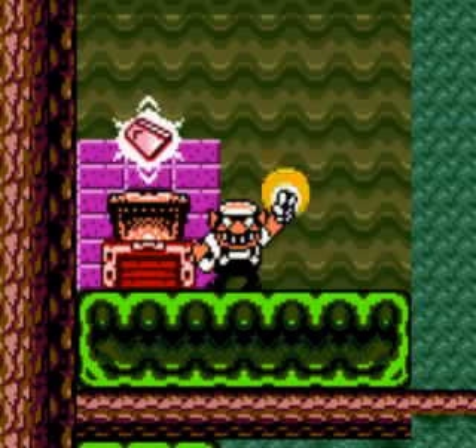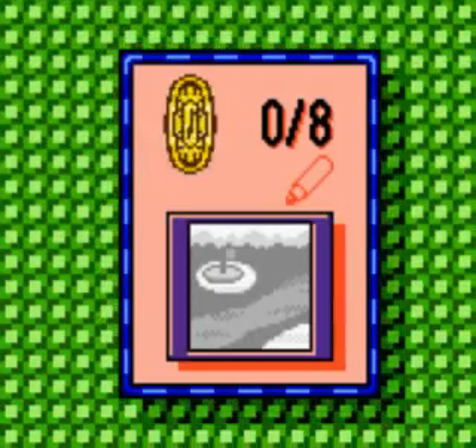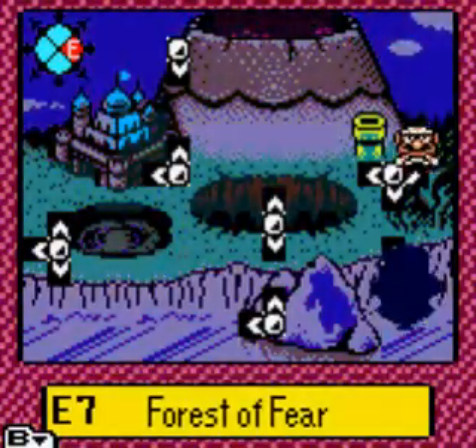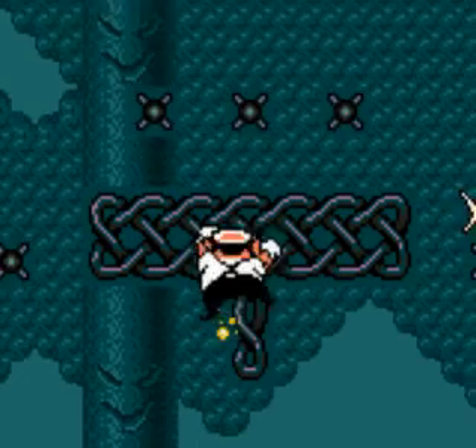Let's see — what's this? A book? Kind of? I don't know. Two more treasures here. Now let's play the same level, but now I have to get the green treasure.